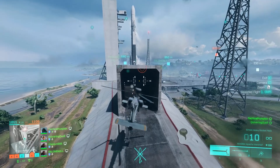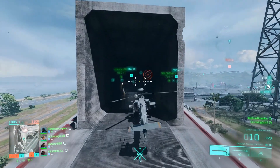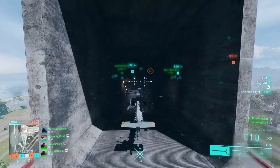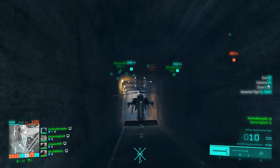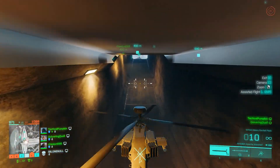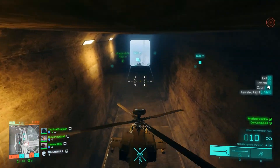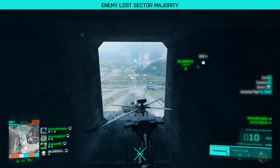As a side note, we did test if you can fly helicopters through tunnels in this game — and just like in the old Battlefields, you can do it. The propellers aren't actually a physical part of the helicopter, so we flew straight through the little tunnel that goes under the rocket ship on Orbital and came out the other side.